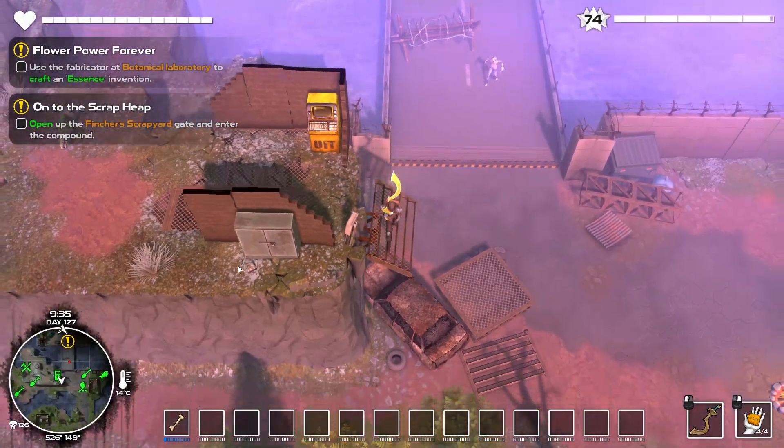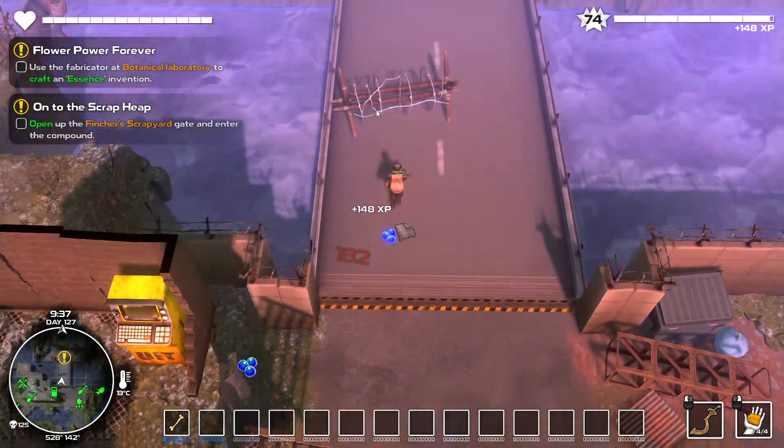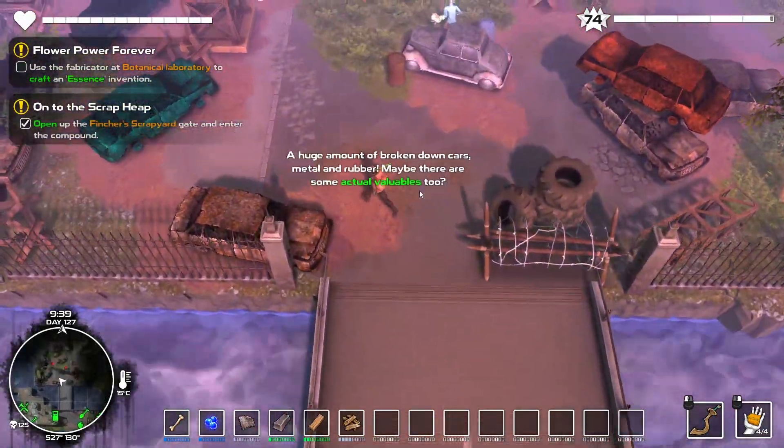We can fast travel, we can teleport, we can do anything except survive our launch and we fall. So I guess this is the last area of the game, or at least for me now.